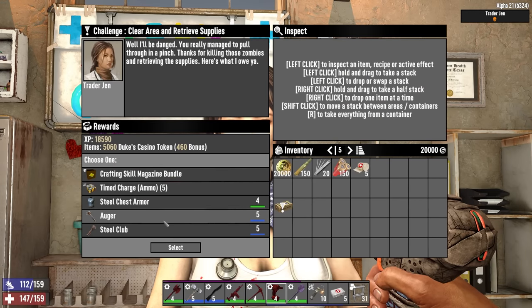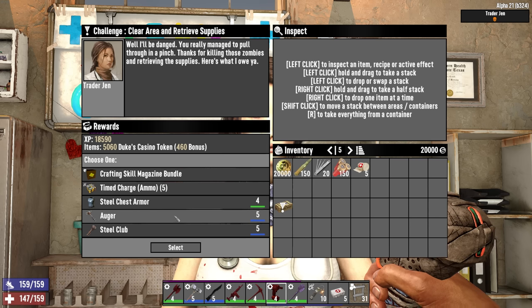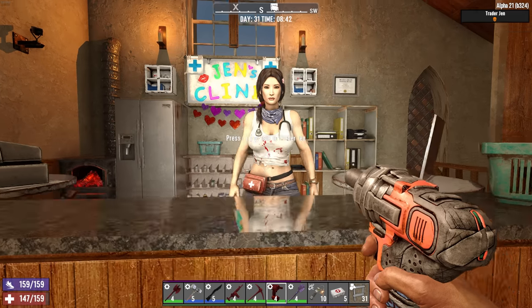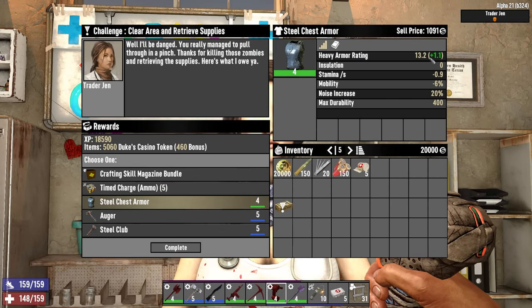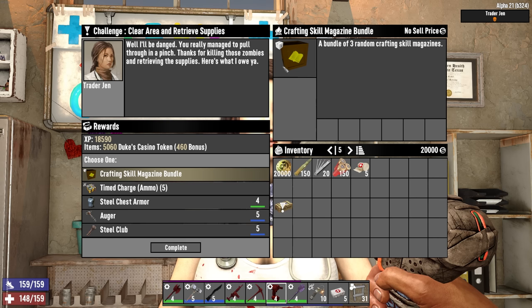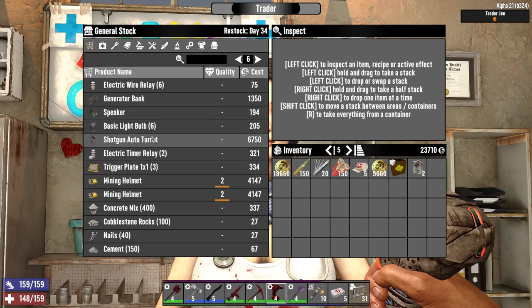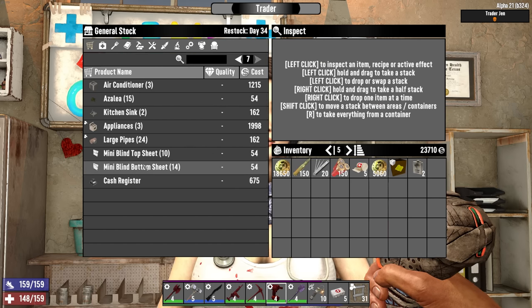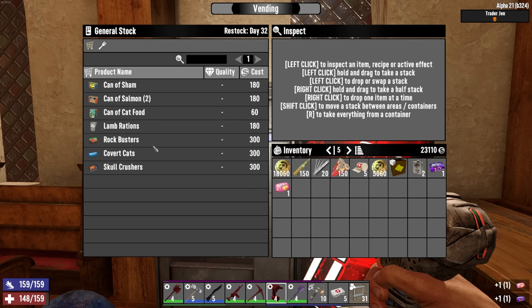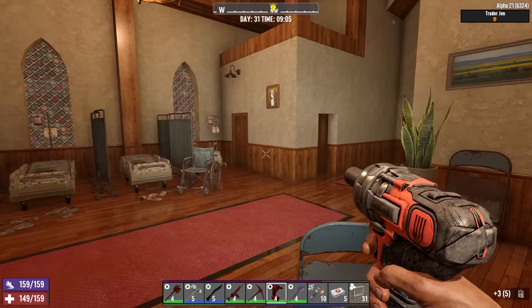She's got a reward for us. We could go with the tier five auger, but I can craft that myself and I've already got the tier four. Steel chest armor would replace the iron chest armor with an armor rating of 12 - just one extra armor, not sure that helps much. The crafting skill magazine bundle might be better. Let's go with that - it pains me but I'll do it anyway. We also got some hackers that could be useful for fuel today, sugar butts, skull crushers, and a learning elixir. Sure, I'll take that.